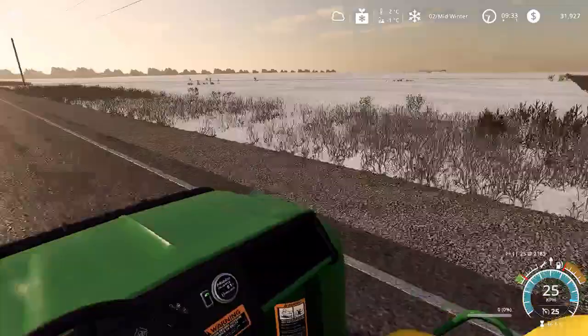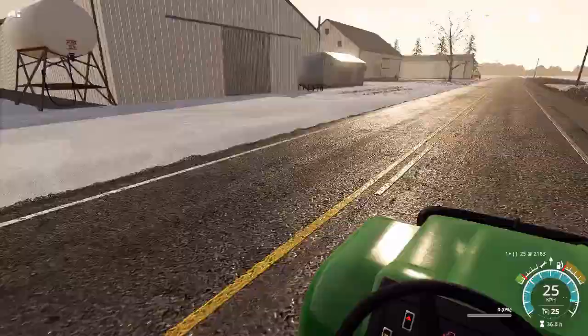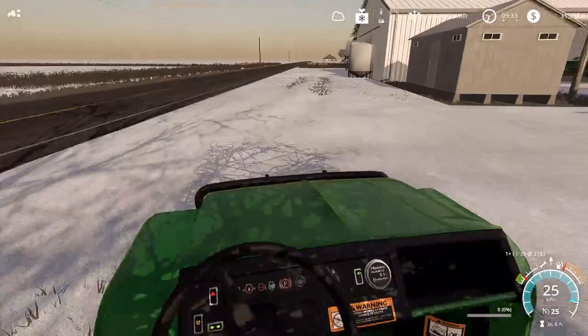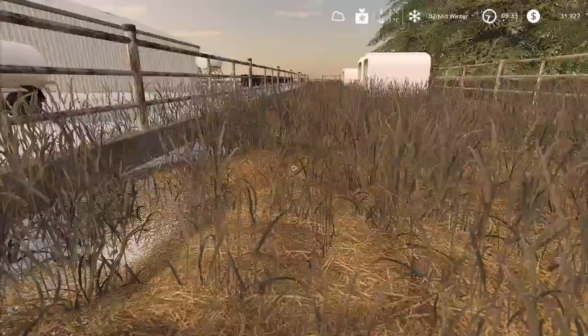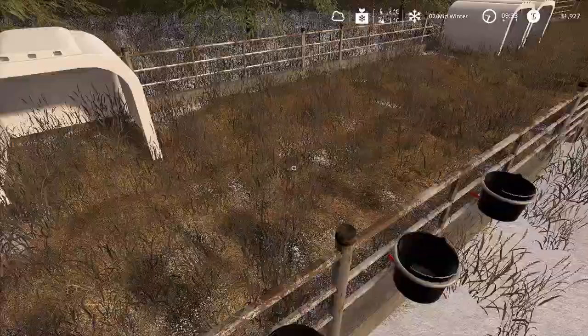We're approaching the farm now. I'm gonna show you how to mix the milk replacer first, then transfer some calves and feed them. This is one of the two calf pens I've included, and this is the barrel for mixing. The calf pen is pretty simple — you can place it anywhere and it will not deform the terrain under it, which is realistic. This is where you fill up the feed, and you can give them straw for bedding and they'll produce a small amount of manure.